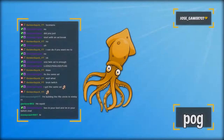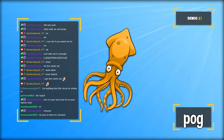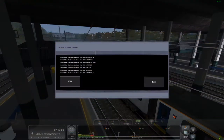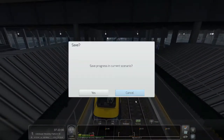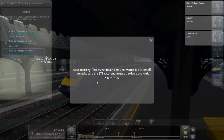Hi everybody and welcome to a Train Simulator stream. Today we're going to do some Train Simulator on the Five Circle. We're going to be driving the Intercity 125 HST - I think it's in ScotRail One, that's what it is. We're driving today from Edinburgh up to Kirkcaldy on the Five Circle.